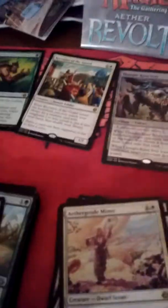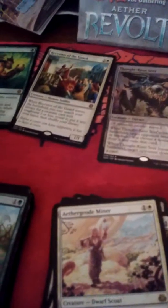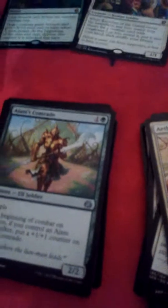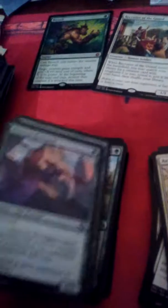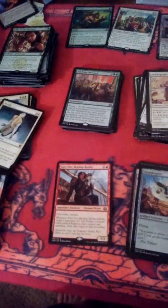This one's got deathtouch — Narnam Renegade. I got two of them — not bad. Deathtouch, only costs one mana. And this one — Janjeet's Comrade — has trample, uncommon. If you control a Janjeet planeswalker, put a +1/+1 counter on it, so you can really beef them up.